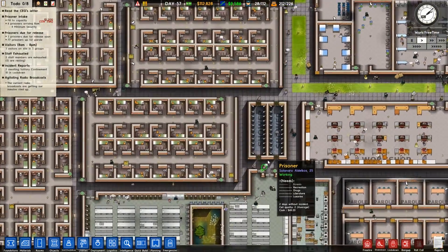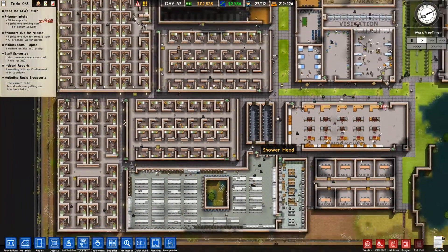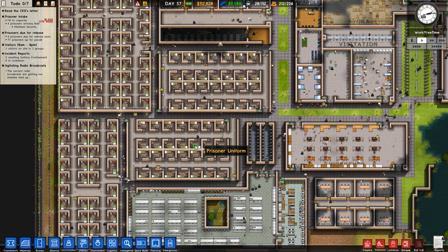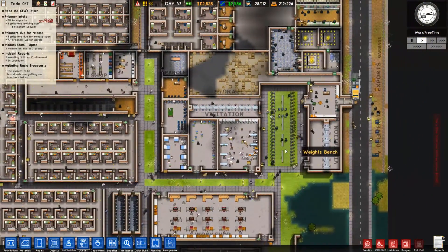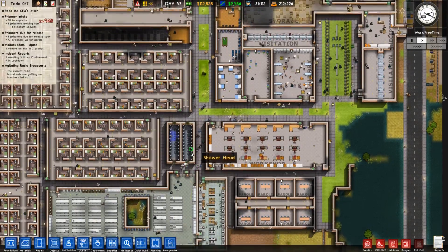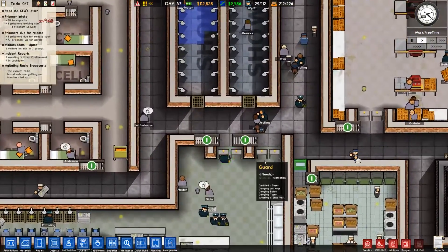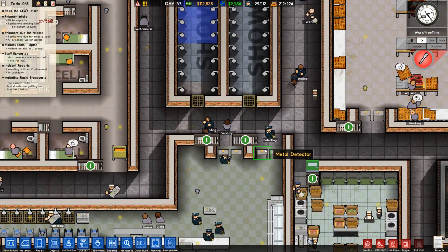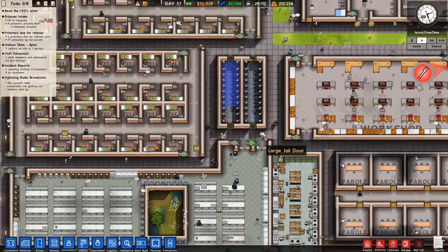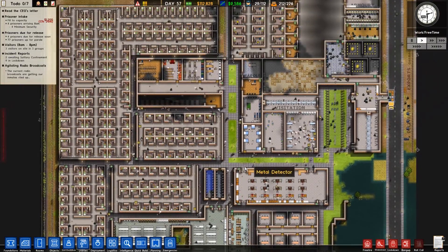I do want to change this shower. I mean, there is no point having showers in here to be honest, because I think it's best if the prisoner just starts the day with a shower and then goes to do whatever they want. It does take them quite a while to go out of the canteen — even though I added these two doors over here, but it's not helping. So I do have to think about another way.